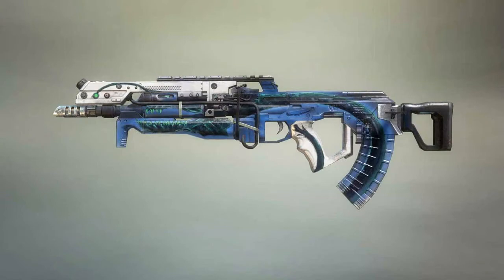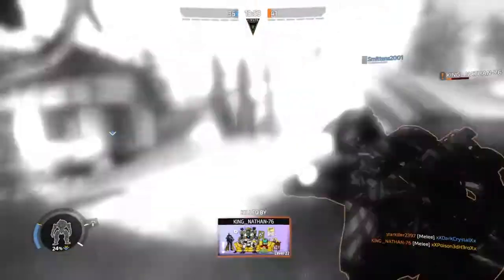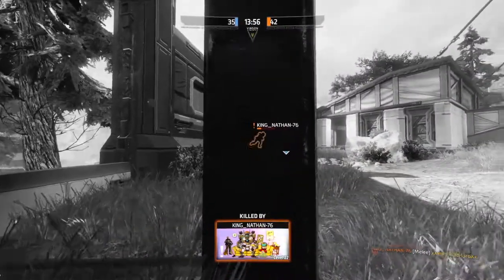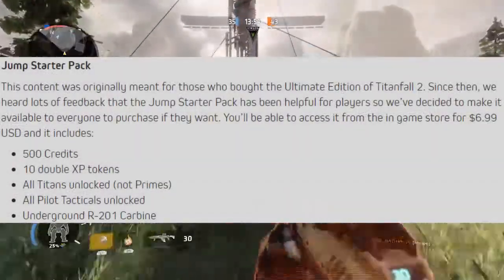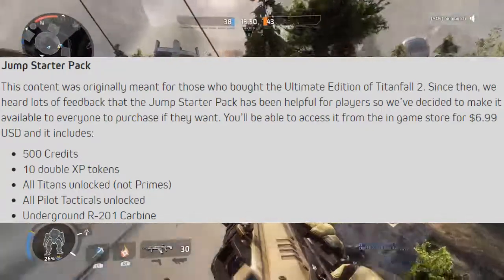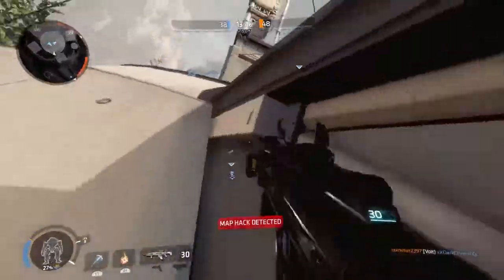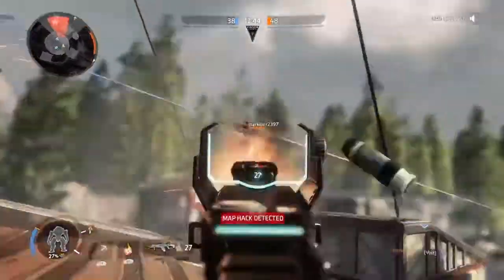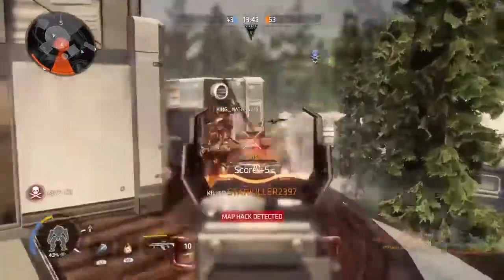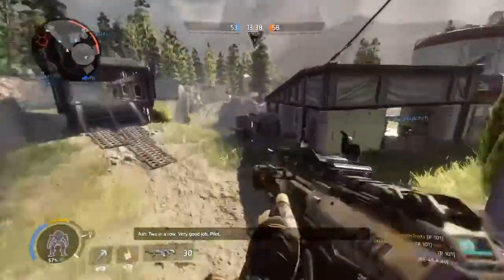Respawn have also made it so that everyone can now purchase the Jump Starter Pack, which was only available in the Ultimate Edition of Titanfall 2. But through feedback they've decided to make it available for everyone at the cost of $6.99, or £5.27 for those in the UK. Personally I don't need it as I've unlocked the majority of items in game, but if you're still deciding on whether to get the game, or if you're a newer player, it's worth considering.